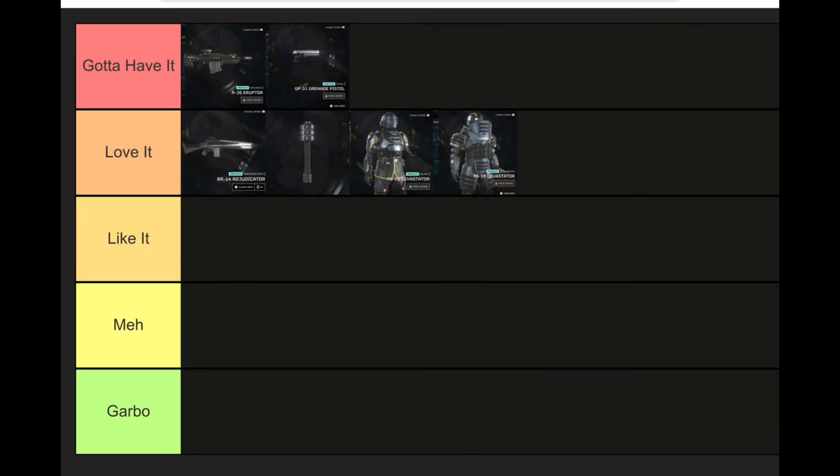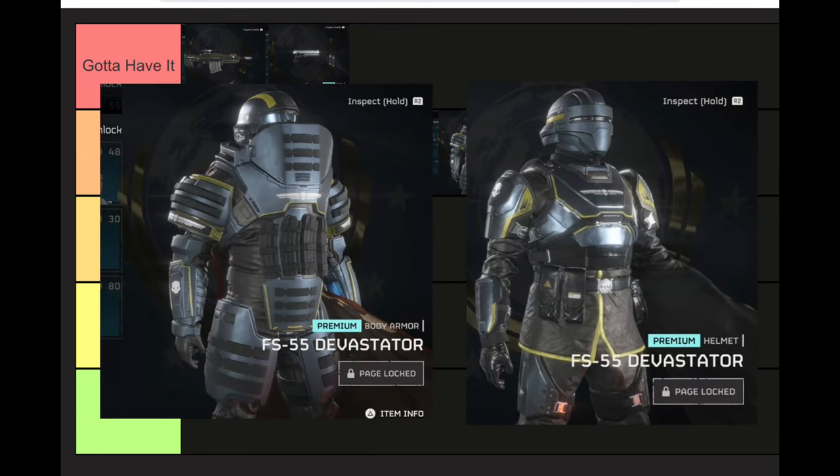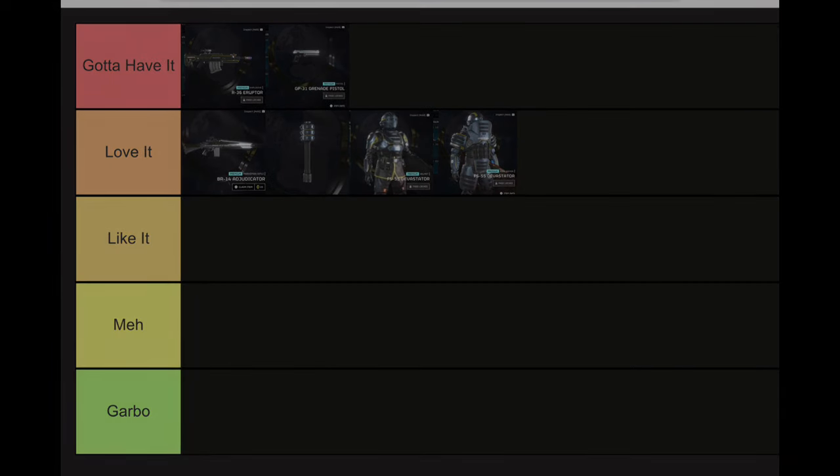Next, let's talk about some of the armor sets released with the new Warbond. First up is the Devastator set, which is a heavy armor set resembling a bomb defusal vest with a Russian-style helmet similar to the one in PUBG. This set is great, and now that heavy and medium armor are working the way they're supposed to, it's great to be getting more of these heavy armor sets.